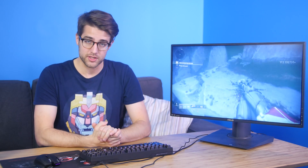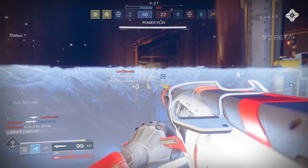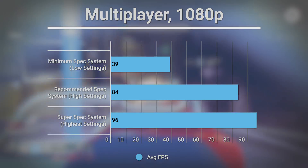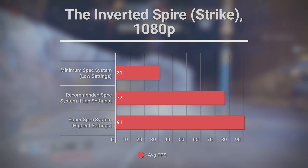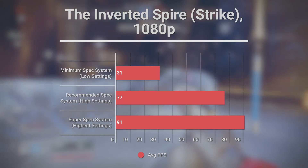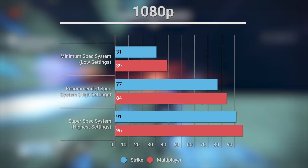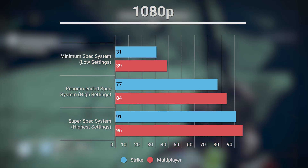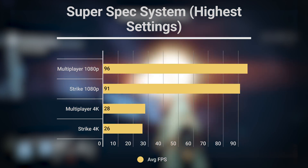I tested the minimum spec system at low settings, the recommended spec system at high settings, and the super spec system at the highest settings, all at 1080p — except I also did a 4K run on the super spec. I benchmarked multiplayer matches and the co-op Strike mission since they have pretty different virtual environments. Our minimum system made a valiant effort, hitting averages above 30fps in both tests, but frame drops and stuttering made it pretty hard to really enjoy the gameplay. The recommended spec system did wonderfully, never dropping below 70fps. The super spec killed it at 1080p, but 4K at the highest settings wasn't exactly playable, averaging under 30fps.